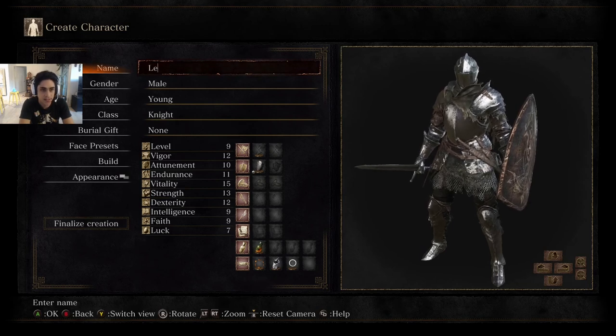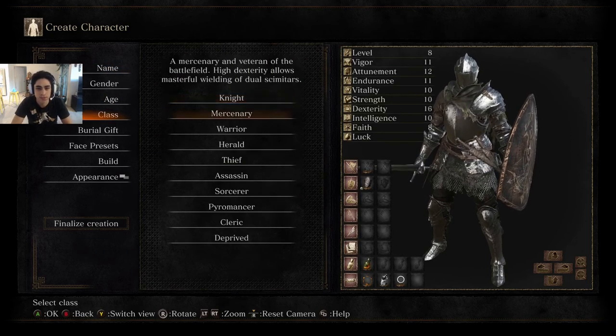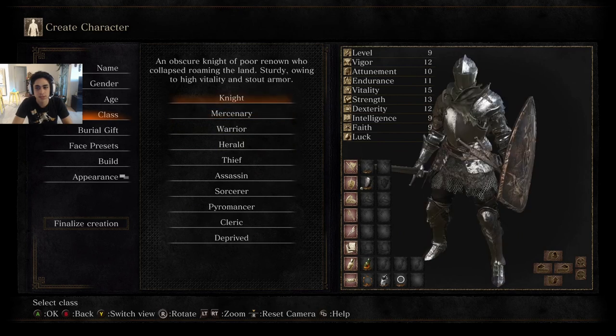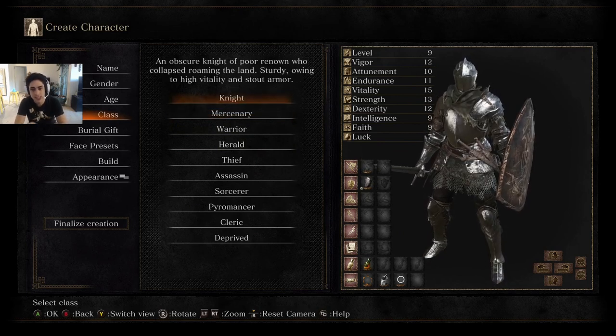We're going to do a learner guy. Even though a lot of these classes are super schnazzy and you've got a lot of cool fantasies you could explore, the best way to start this game, hands down for a beginner, is as a knight.